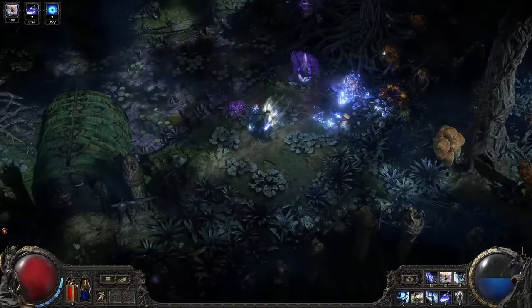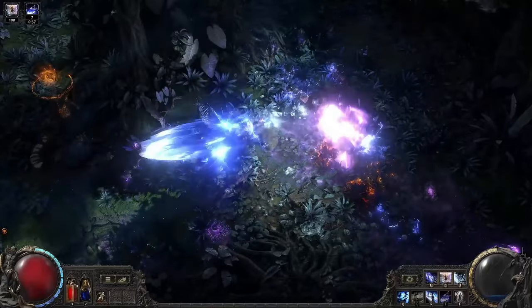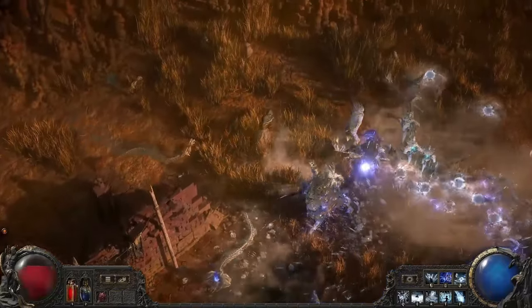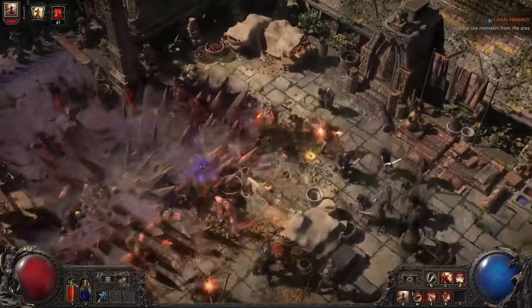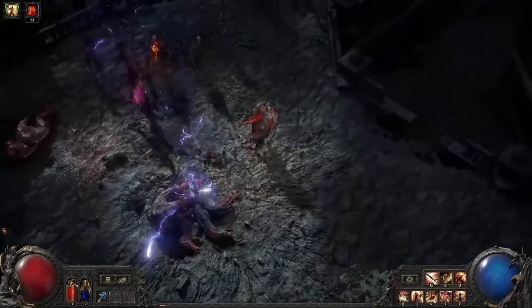All the areas in the endgame feel distinct from the locations in the campaign, and we have dialed the randomization up to 11. The monster packs you will face in each map are totally random, and the combination of them can lead to some very interesting combat situations. There are over 400 monster types in early access, and they have a lot of varied and interesting abilities. Depending on which combinations you face, you might find some serious challenges.